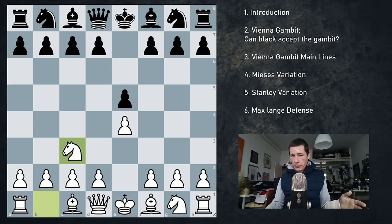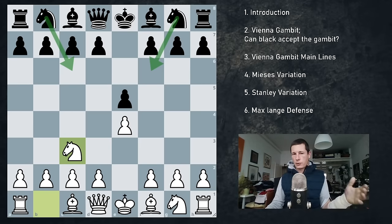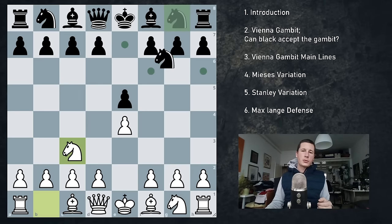Black has a couple of options of how to respond to this. Most commonly they go either knight f6 or knight c6. Knight f6 is going to lead to our main lines — the Vienna gambit, the Mises variation, and the Stanley variation — and knight c6 is the so-called Max Lange defense, which is black's attempt to sharpen things up on their end and aim to go f5 in many lines.